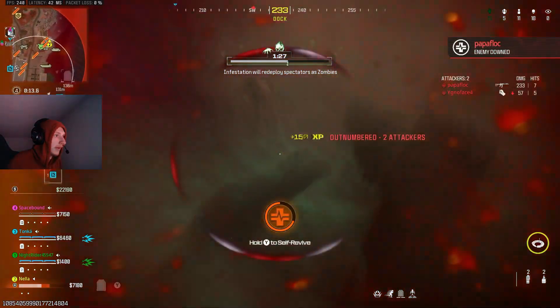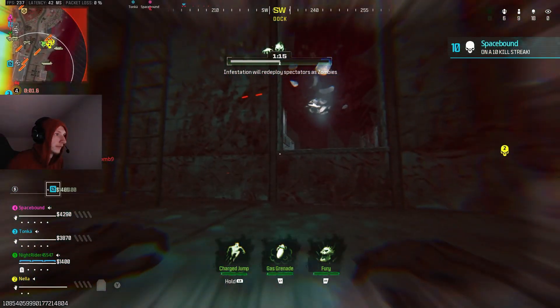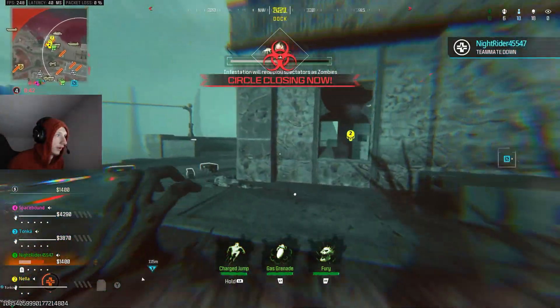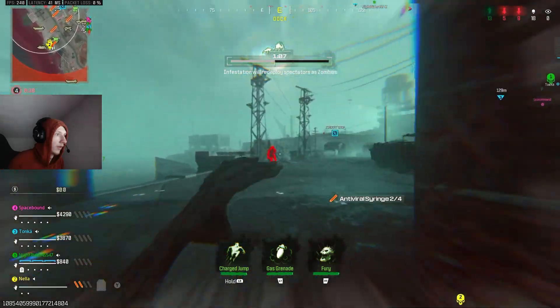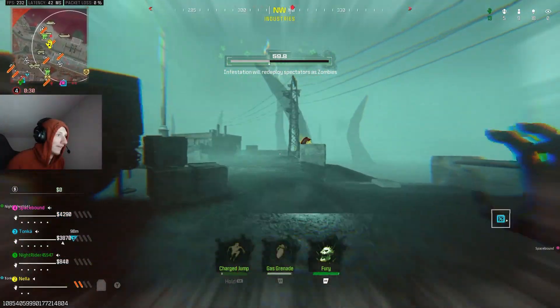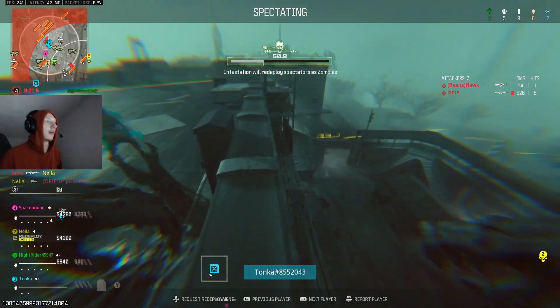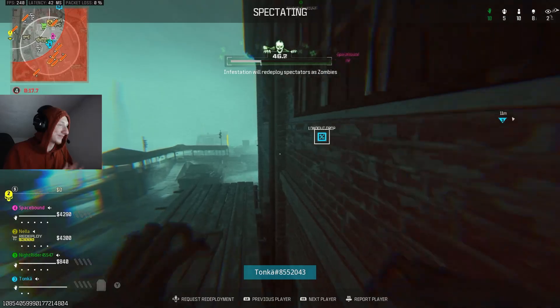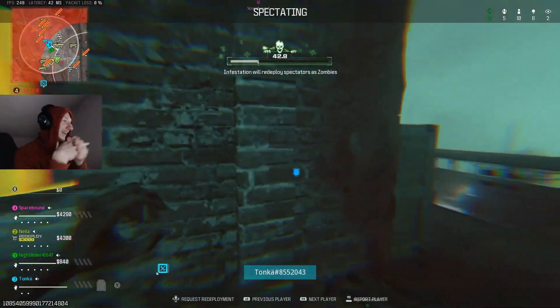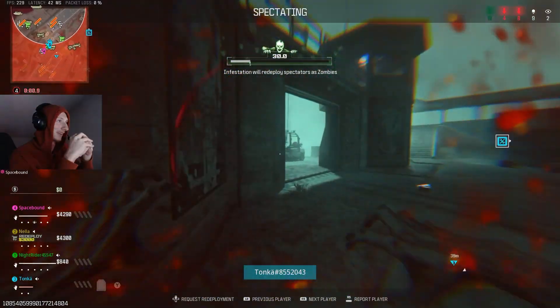What did I just get hit with? Still knocked your bitch ass. I got hit with some random shit and still knocked him. All right, I'm coming back as a zombie — gas grenade, charge jump, fury — fight the enemy. What the fuck, this is insane! Did I die? Okay, so when you die you're out — I was trying to figure out the controls. I was holding RT thinking it was a charged attack because it was called Fury. All right, I'm coming back in five seconds — let's go!